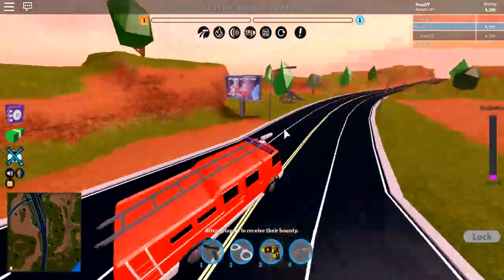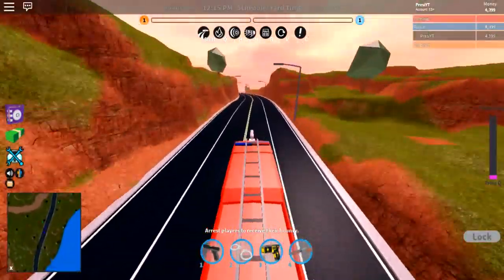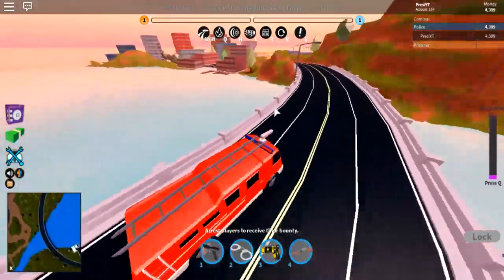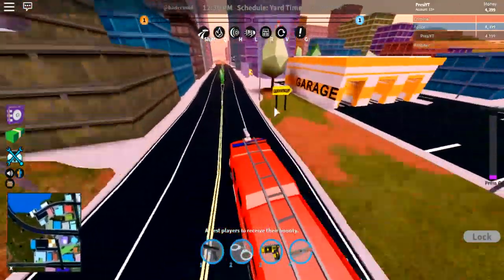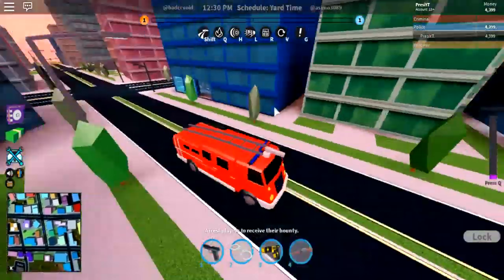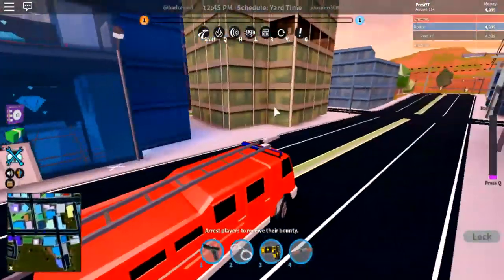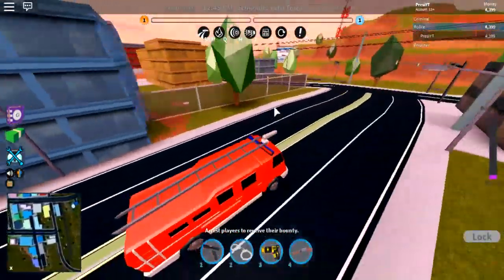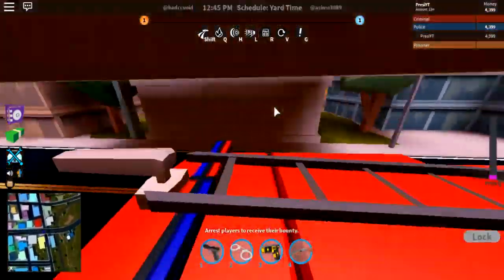It looks more like the rocket fuel particles than actual water, but it's pretty neat that they added fire trucks. There are fires in the game too when lightning strikes. They also added billboards, a control room, and the jewelry store got polished. They removed the bugging on the ATVs as well.